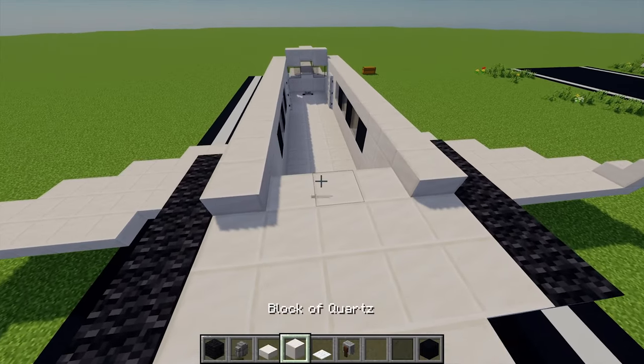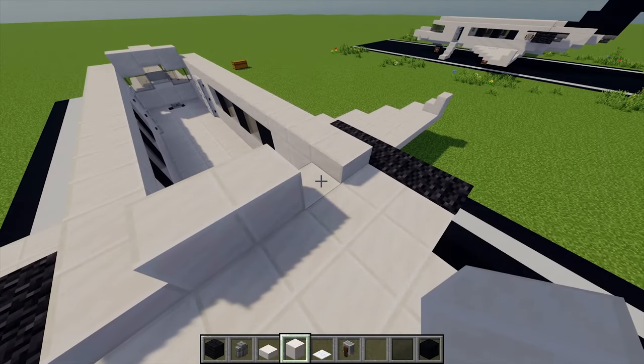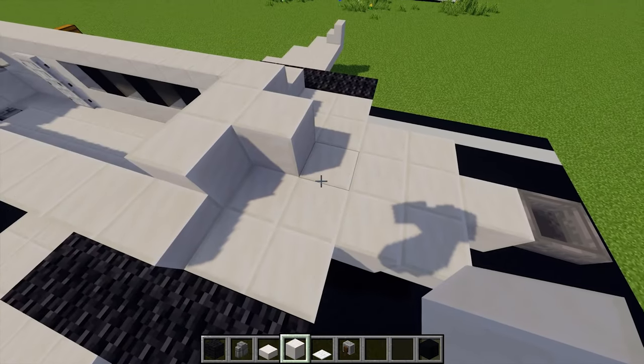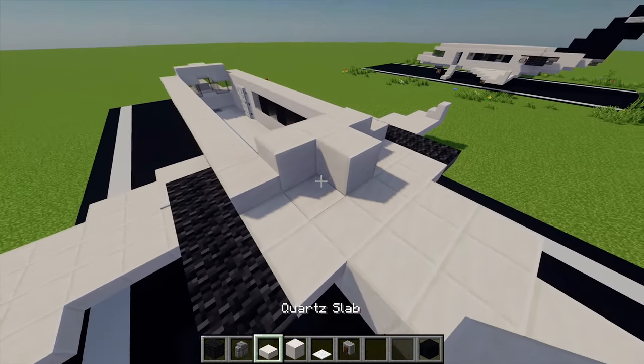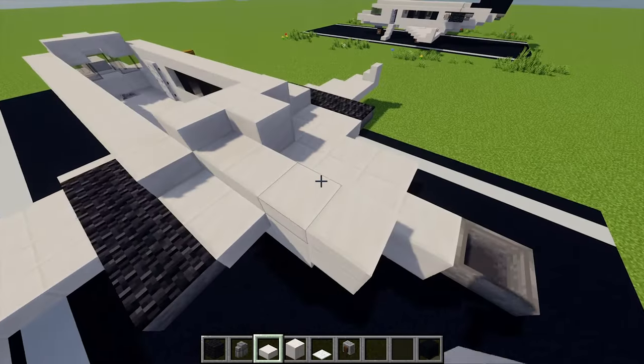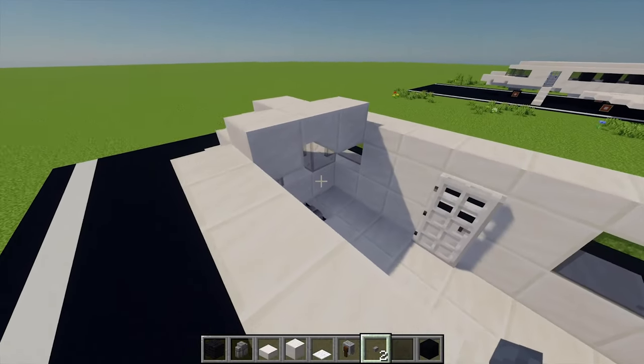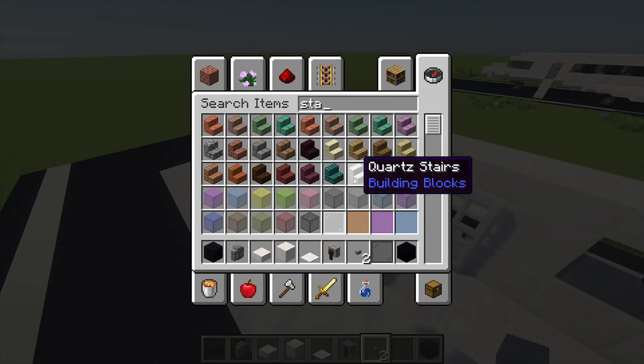Just in between here I'm going to place another three blocks of quartz and also place one block just extending out there. Moving back to some more slabs, I'm going to place four just on each side here. Then moving back to our front area, if we grab ourselves some quartz stairs, I'm going to place one upside down stair just there and another one just on the other side, and then just a slab in the middle.